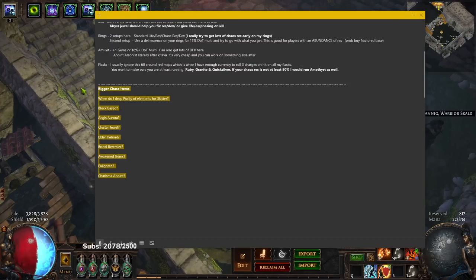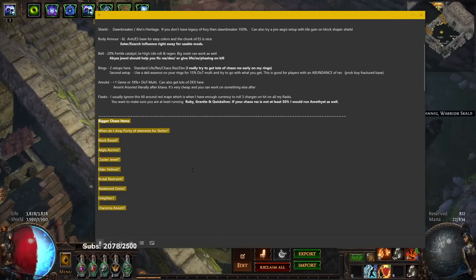I put a big emphasis on using Path of Building because players need to understand how to be flexible. If you're following a meta build like mine, you need to explore different avenues and feel comfortable, otherwise you'll end up spending 20, 30, or 40 divines for a character that's worth 10 — just because everyone is trying to do the exact same thing. The purpose of this video is to bring more information so you understand how to progress.